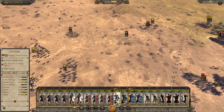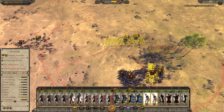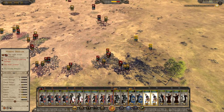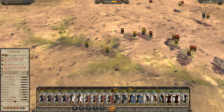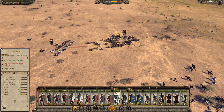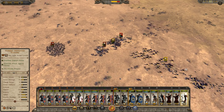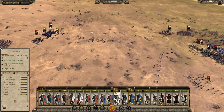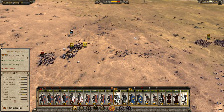Get these guys around the back, charge in there. Cohorts are doing their job well — get these guys around the back. Quickly charge those guys, see if they do any real damage. Pull those guys out. Hopefully these Nordic mounted raiders will break — there we go, pull out.